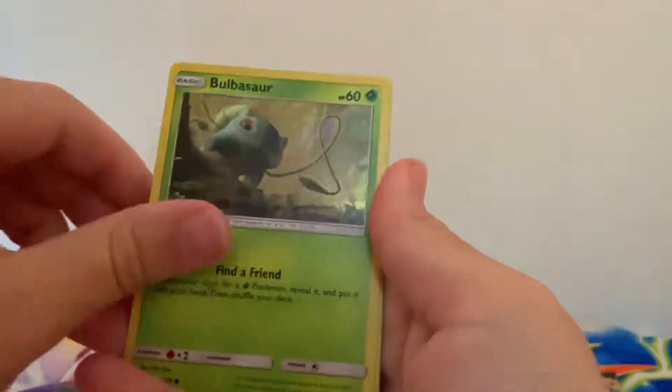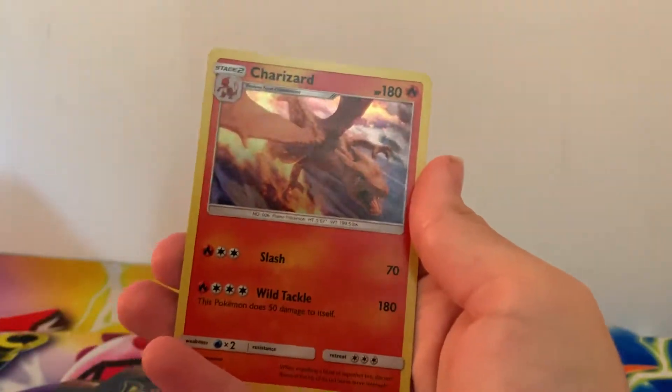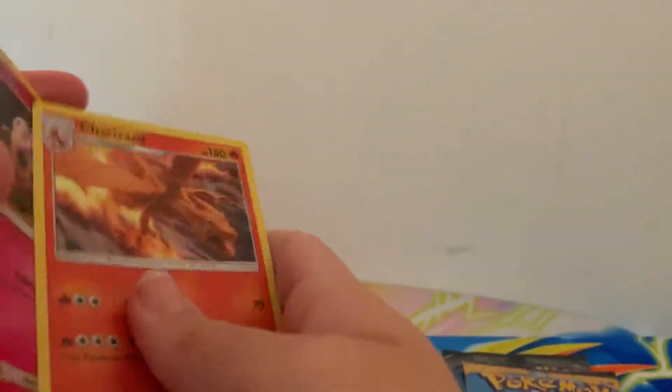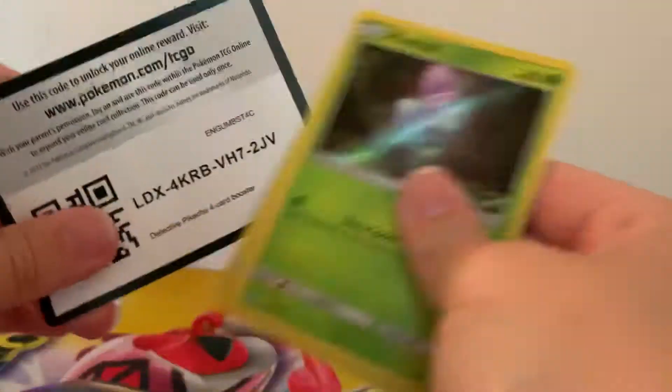As always, guys, I don't keep the code cards — I give them all to you lovely lot. That's my little thank you for spending the time. There's the Charizard! I'm glad I've got another one of these Charizards. I'm trying to complete the full set for my other half — we needed the Charizard and I think we need the Ditto as well. I always give you all the code cards as a little thank you for coming and watching the videos.